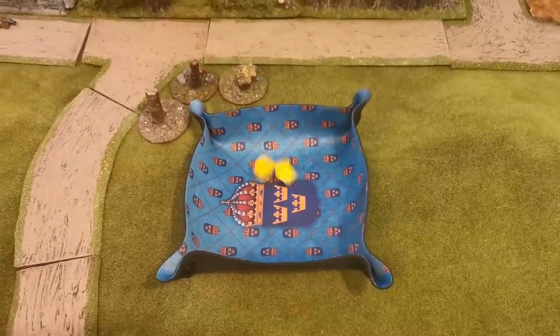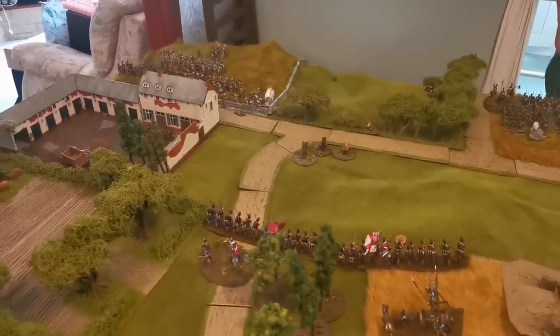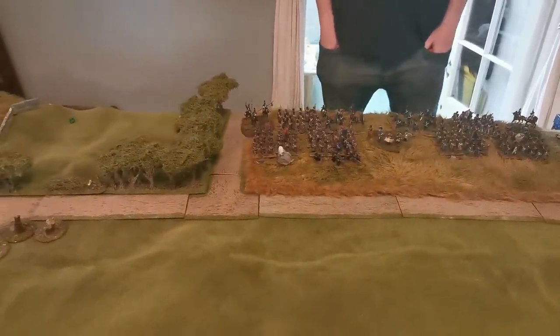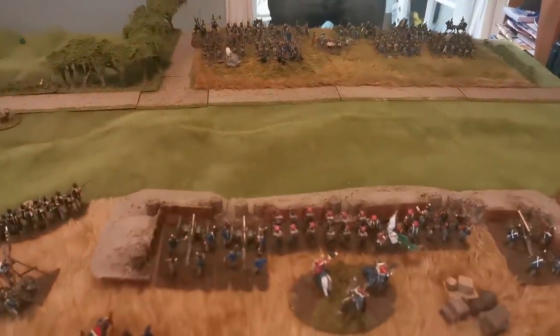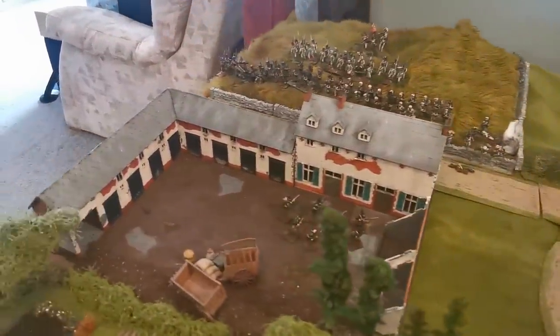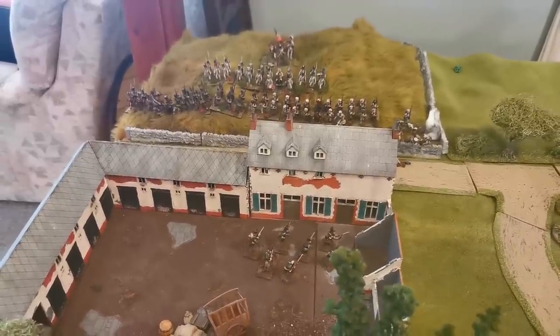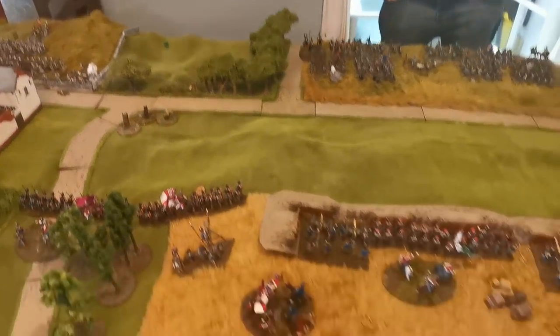That's the end of British Turn 1. A couple of disorder markers on the French side - not as much as I'd have liked, but the French battalions still have a long way to march up the hill. The Hanoverians should be able to deliver plenty more fire as they approach. On the left I managed to disorder the Italian skirmishers but haven't put disorder into the main Italian attack, so I fully expect hand-to-hand combat with the 95th coming up.